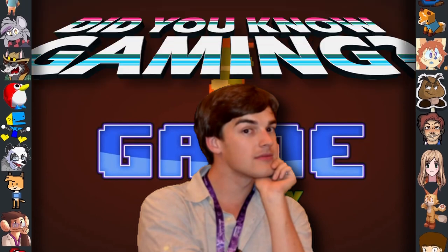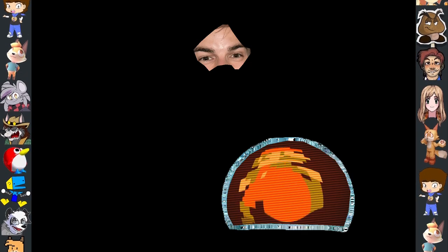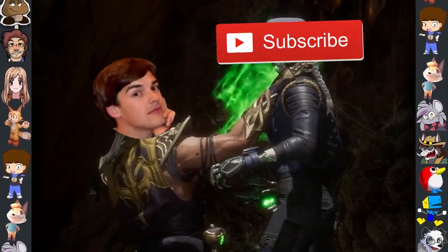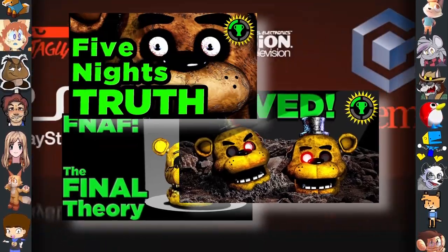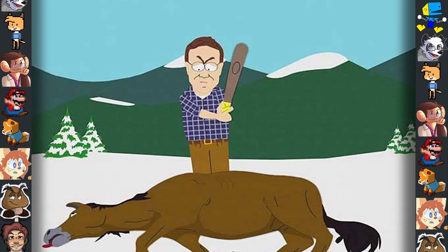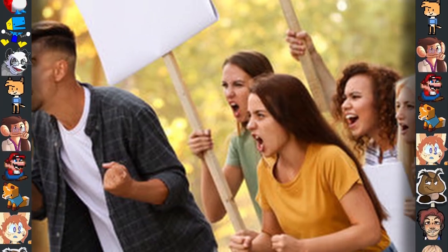Did you know? MatPat is actually a 75-year-old warlock who occasionally drains the life force from his subscribers in order to gain enough strength to make a new Five Nights at Freddy's video. He does this through various means such as beating dead horses and inciting the rage of the public.